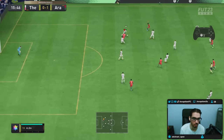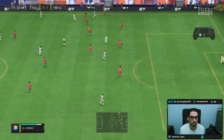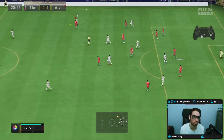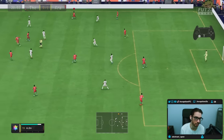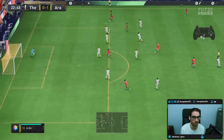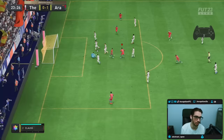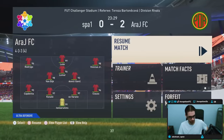Oh, that touch — what was that? Nice, he actually wins the physical engagement in the air. A real attacking intent shown. There it is — get the angle there. He's got the 5-star skills, a little finish with the weak foot.